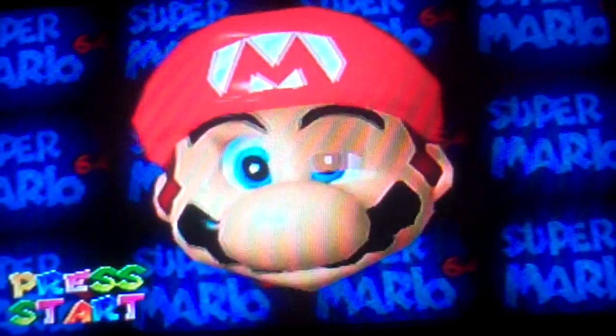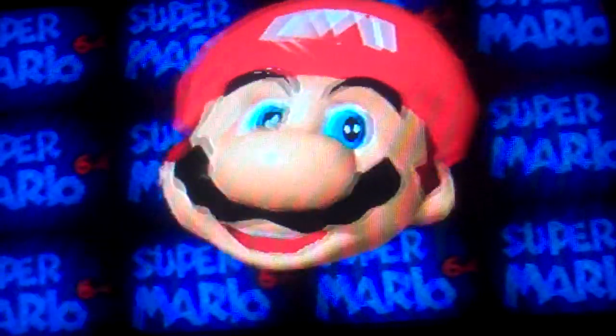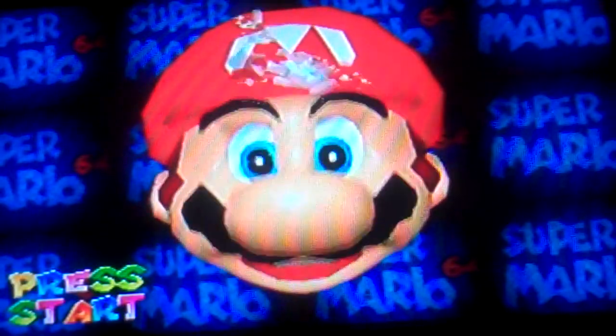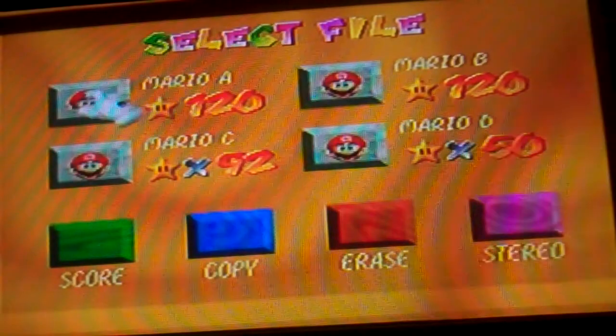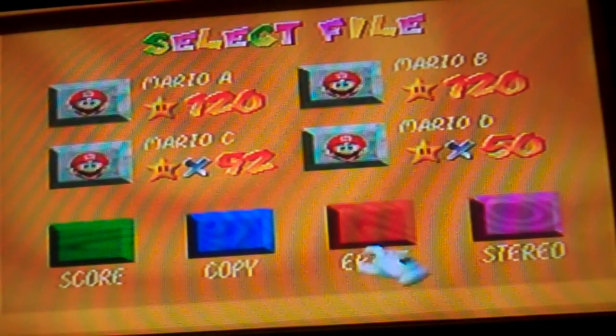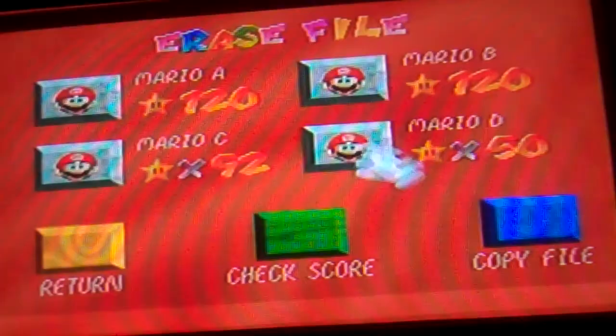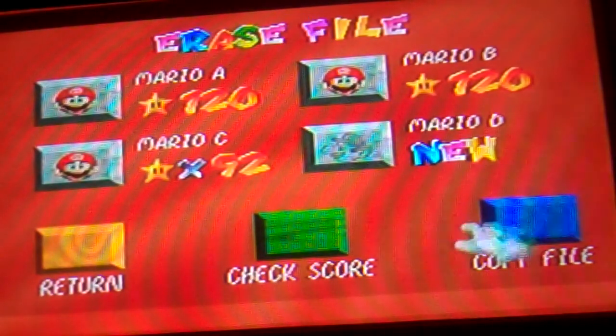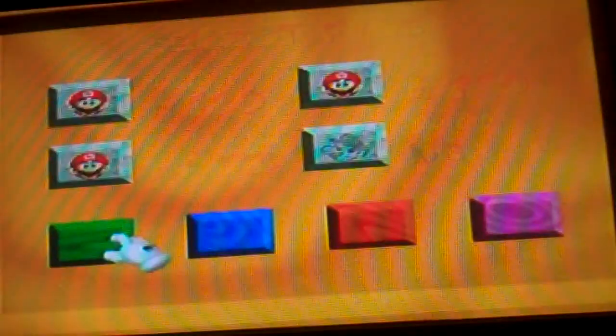The way I'm gonna do this Let's Play is I'm going to beat Bowser first, and then I'm gonna go after all 120 stars. You can see I've already gotten 120 stars before, so we'll just do it again. I gotta erase one of the files. Okay, so let's get this Let's Play going.